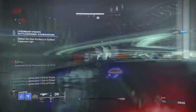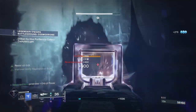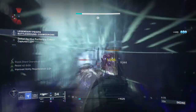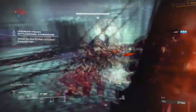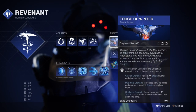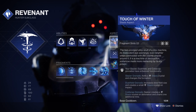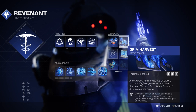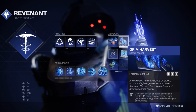Starting with the subclass, we'll be using the Revenant, and the Aspects and Fragments used will be focused on increased survivability and reduced ability cooldown. You'll need to have Duskfield Grenades as they have the fastest cooldown, and also because the exotic won't work otherwise. You'll then want to have the Touch of Winter Aspect, which gives you an increased radius on Duskfield Grenades and creates a Stasis Crystal the moment it's formed. Then you'll want the Grim Harvest Aspect to collect as many Stasis Shards as possible for regenerating your melee and abilities overall via Elemental Shards.